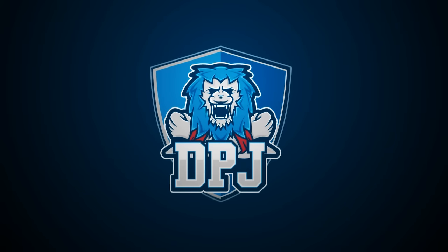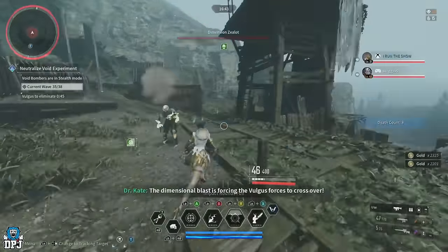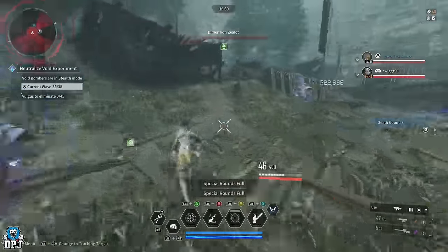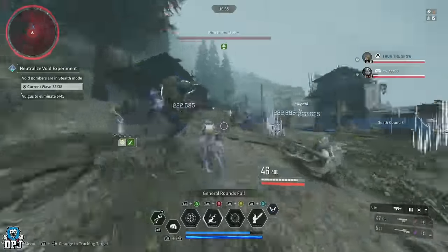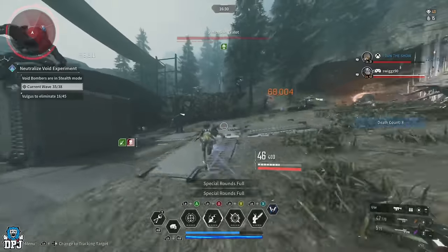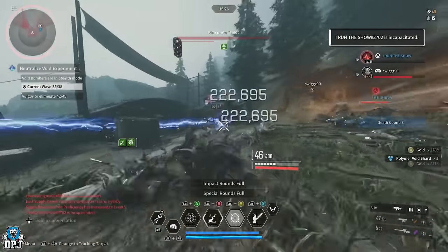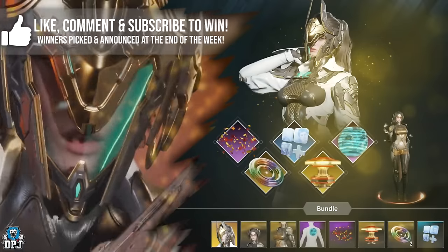In this First Descendant video, I bring you this amazing farming range no-cooldown Bunny build. This is a build I perfected for myself since the game's release. Bunny is one of, if not the best farming descendant in this game, and this build is perfect for what players want: insane range, power, and believe it or not, decent survivability too.